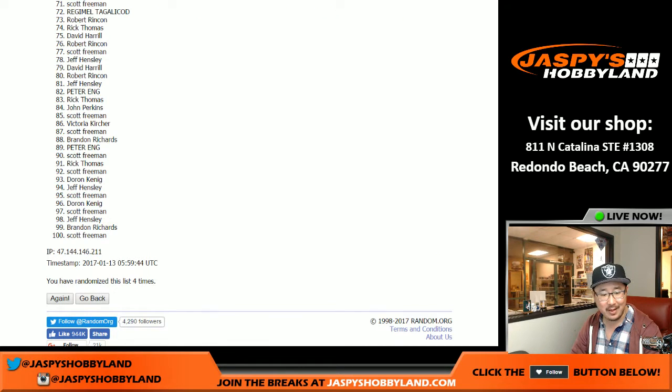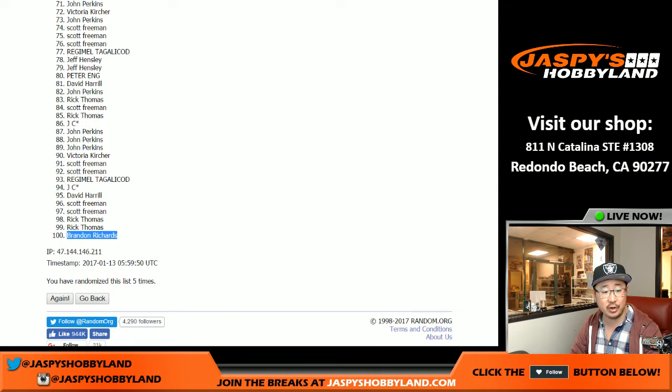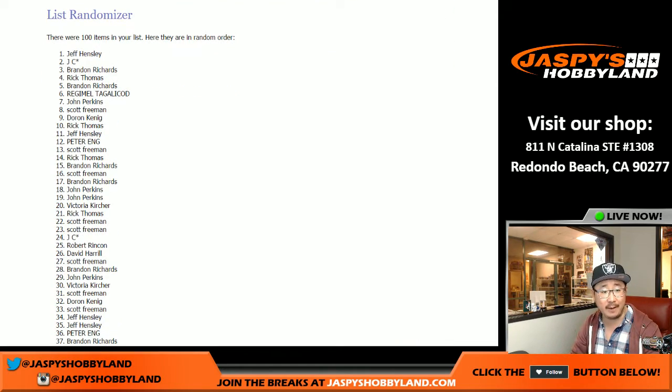There's four — fourth and final time. So after five times, we've got Brandon Richards. There you go, Brandon. Spot 100. That'll give you any and all redemptions that come out. If this whole box is redemptions, that'll all go to you. At the very top will be Jeff Hensley, JC with the number two spot. Brandon, you also have the number three spot. Rick T, Brandon Richards — those are your top five. Very nice. I'm going to pause the video, see if there's any trades going on and give everybody a chance to get their numbers. When we come back, we'll have the one box break. So stick around, we'll be right back.